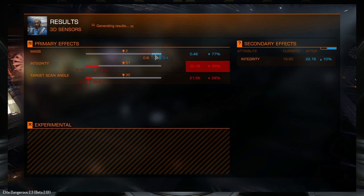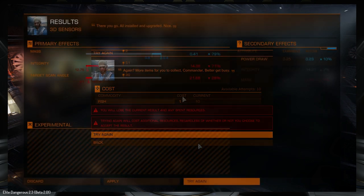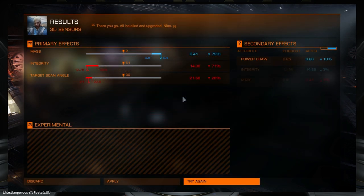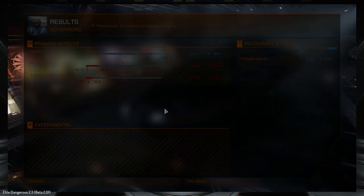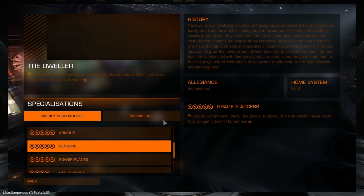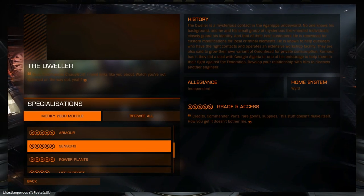We got a mass increase on the secondary - not perfect - but it's pretty close to top. I'm going to roll a few more times to get as close to 80% as possible. Next roll: we've got a negative power draw, integrity up, and 80% mass reduction with only a 1% mass increase - so that's awesome. Applying that has taken our jump range to 39 light years.